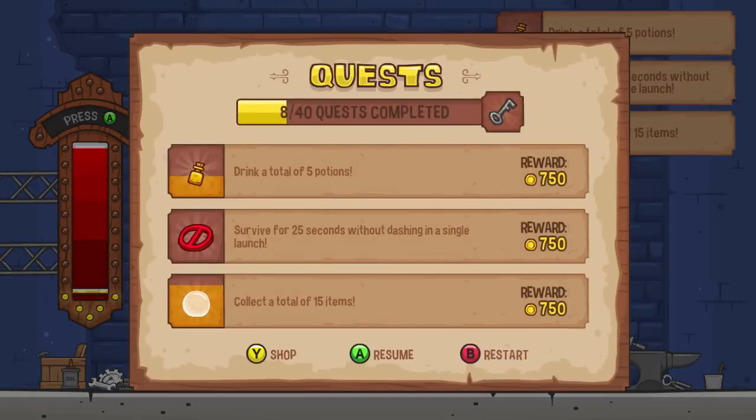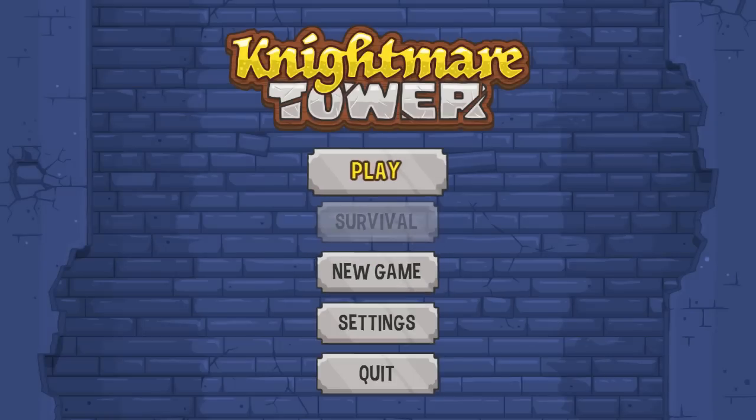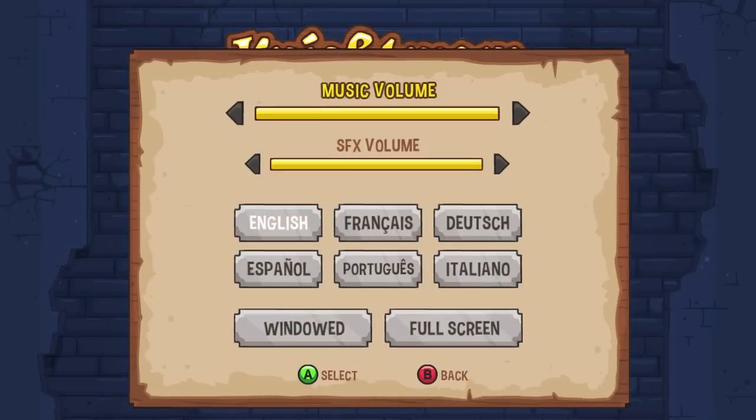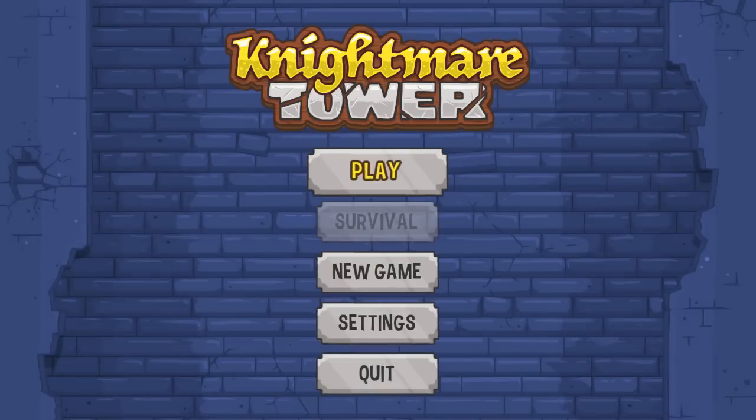Link in the description if you want to check out this game. Let's see if there's a survival mode — yep, there is, but I have to unlock it after beating the game. And there's a new game mode. These are the settings — as you can tell there's not much. There are different languages, which is pretty nice. Check out the game.